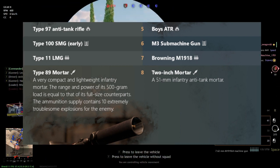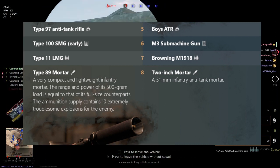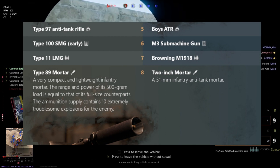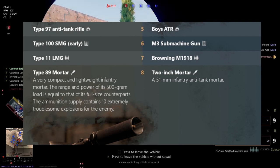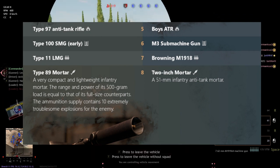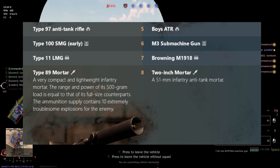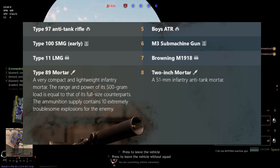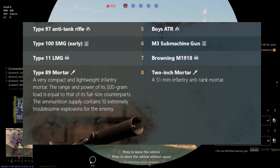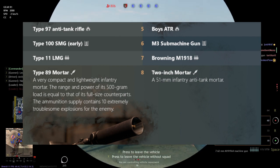At level 6, we have the big boys: the M3 submachine gun for the Americans, and for the Japanese the Type 100 SMG, this being the early version. The difference between the early and the late version is that the early version fires slower, whereas the late version fires faster. The late version isn't in this campaign, at least not yet, and from my history and speculation, it shouldn't be here until late 1944.